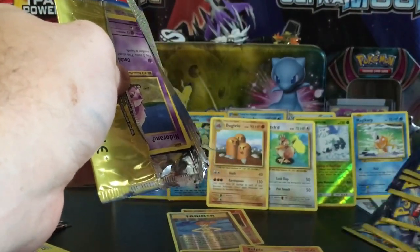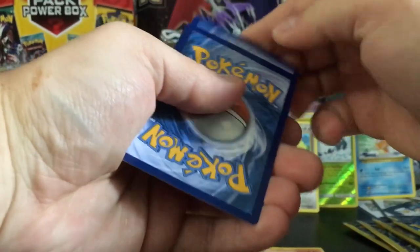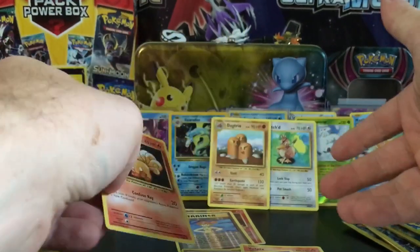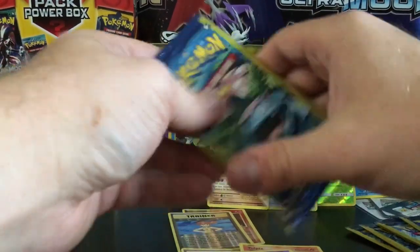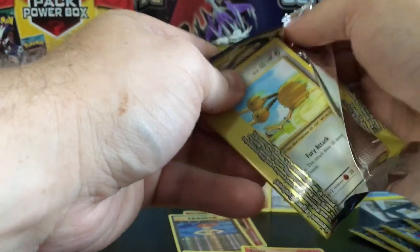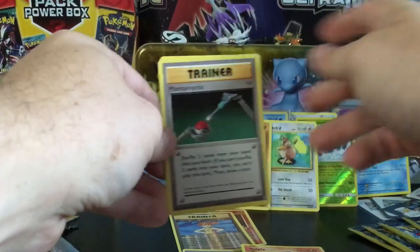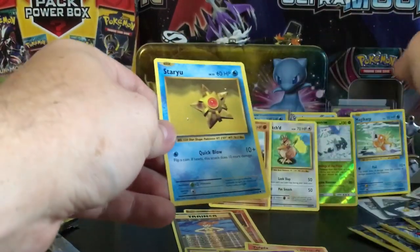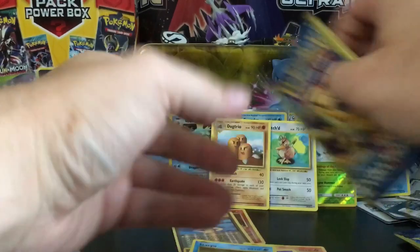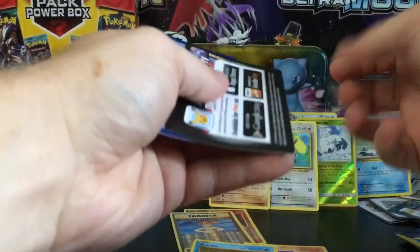We have a lot of these Charizard packs and I think we're almost out — this is pack seven. We have another Charmeleon, a Nidoran, and a Vulpix — I feel like I already pulled that exact pack. On to Venusaur and Mega Venusaur — come on guys, we need one ultra rare. We have a Maintenance, a Doduo, and a Staryu. Down to the final five packs — three of them Charizard.